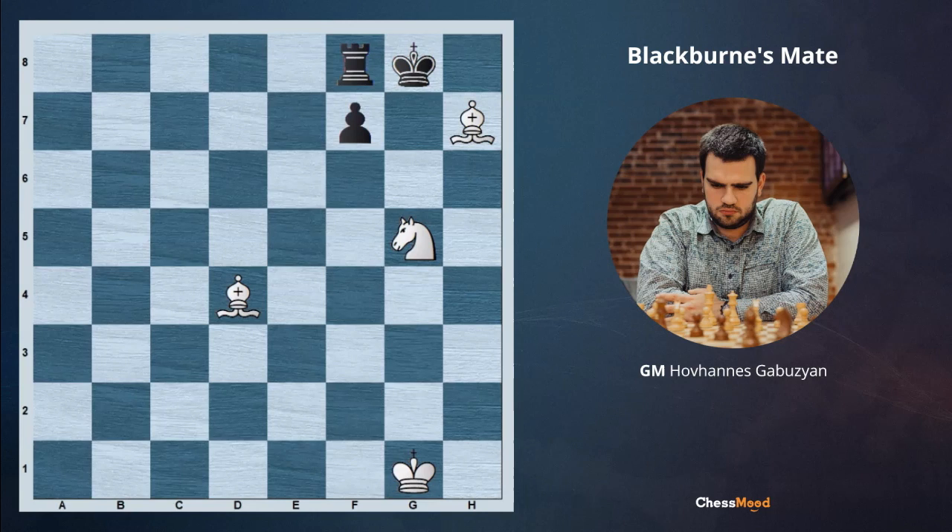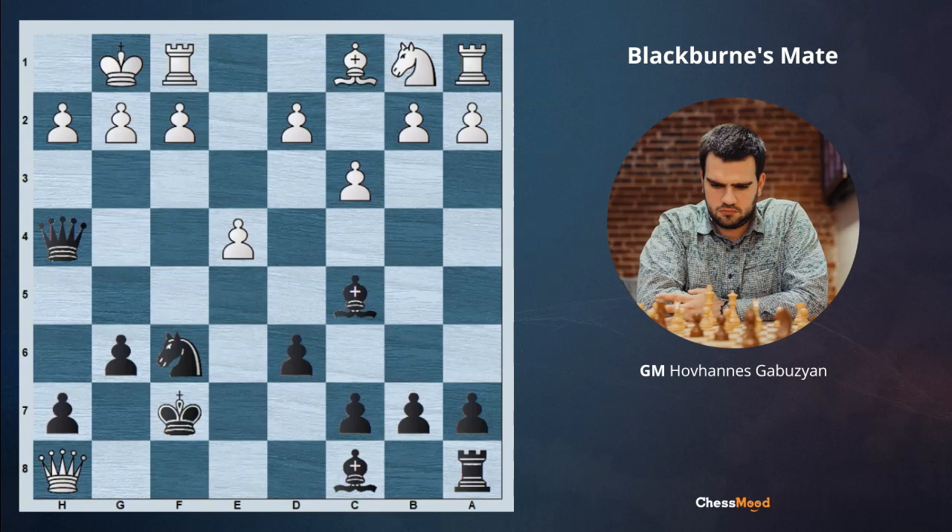Let's go ahead and see our examples. Here is the original game that earned this pattern its name — Blackburn. It's black to move, and you can pause the video and try to play as Blackburn.